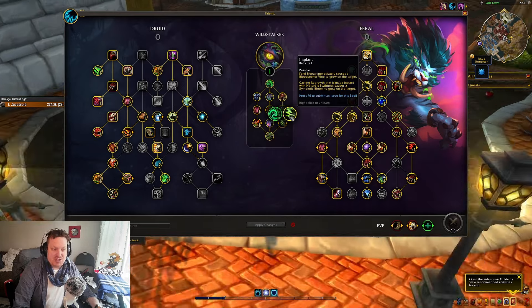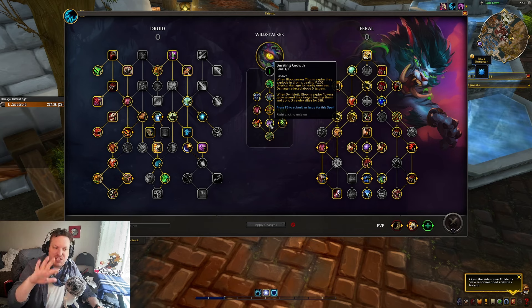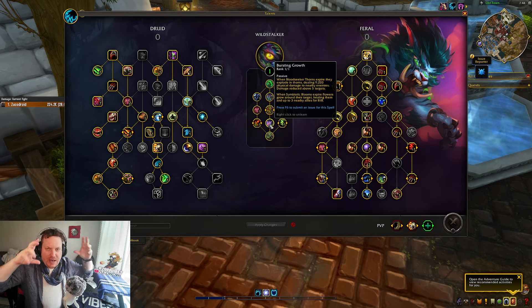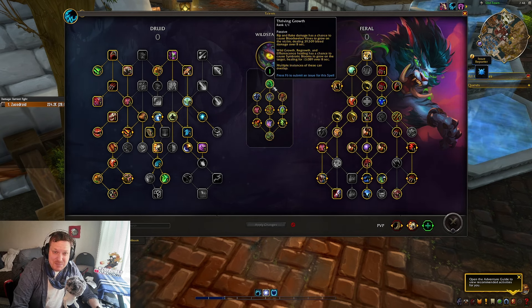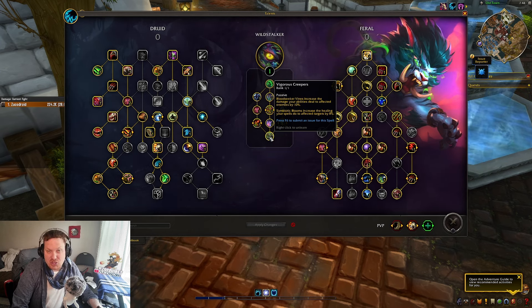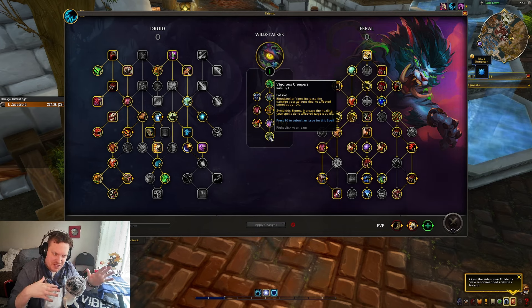That's pretty cool. And again, because you can get the guaranteed Feral Frenzy Bloom, you're going to be getting lots of these blooms. There's a lot of blooms that will be created — you can create a lot of blooms very, very quickly. So this is not something that's like a once-per-minute proc; it's more like 10 times per minute, probably. Bloodseeker Vines increase the damage your abilities deal to the affected enemies by 10%, so again just good for AoE damage, but I would say a little bit better on single-target damage.